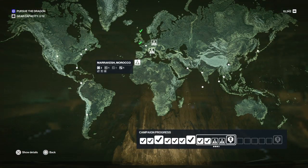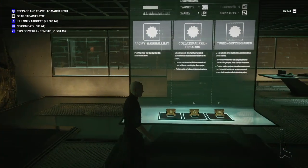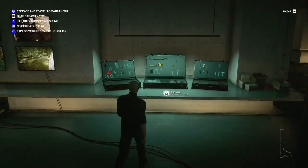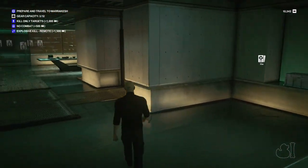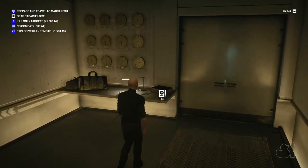Let's see where we're off to next. Marrakesh could be a tricky one so we'll get that out of the way. We have three targets: one safe, one supplier, explosion kill remote, no combat, and kill only targets as our optional objectives. For our prestige objective we have pacify with a baseball bat, collateral kill firearms, and time to get disguises - none of which appeal to me at present. We don't really have all of the weaponry we require, so we're going to go with the remote explosive kill as we do have a remote explosive at present. So let's get to Marrakesh.